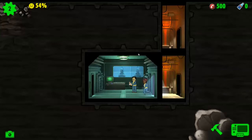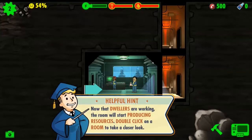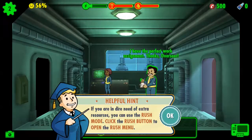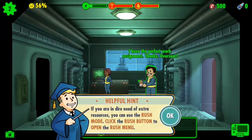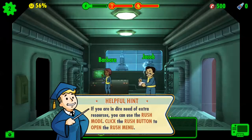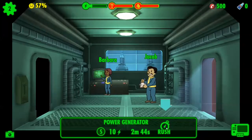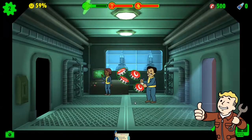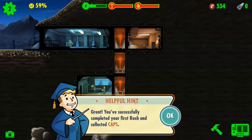Zoom in a bit — oh that was quick, I didn't even see her on the elevator. Now the dwellers are working; their room will start producing resources. Double-click on the room to take a closer look. If you're in need of extra resources you can use rush mode — click rush mode to open the rush menu. Jacob and Barbara, activate! 33% chance of flames... success! Nice.